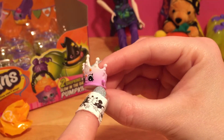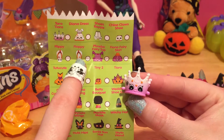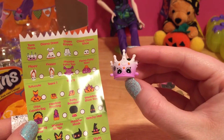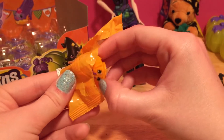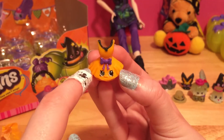So there are Topkins on this side too! We are going to have so many Topkins from this set. It's an orange Tutu Cute with a purple bow.